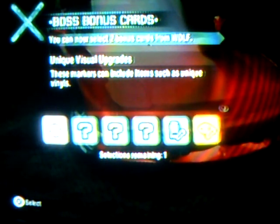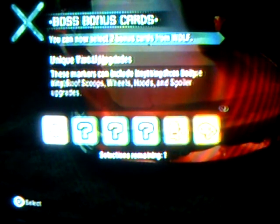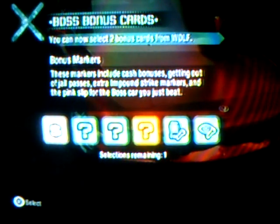Alright, I'll take that. So you can get a unique parts upgrade — these markers can include anything from body kits, roof scoops, wheels, hood and spoiler upgrades. These are ones that'll count as your selection. But you won't get the pink slip. And this one is a unique visual upgrade — these markers can include items such as unique vinyls.